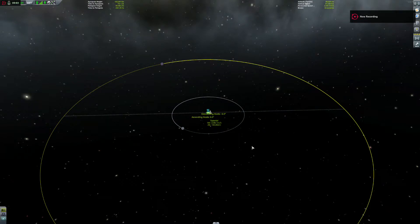Hey everyone, this is Tito and I'm back with another quick 60-second tutorial for Kerbal Space Program. Today we're going to be dealing with getting to Minmus and dealing with any object that's in an inclined plane, such as Minmus.